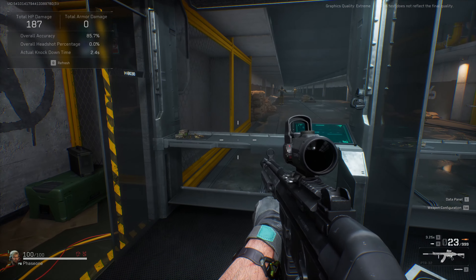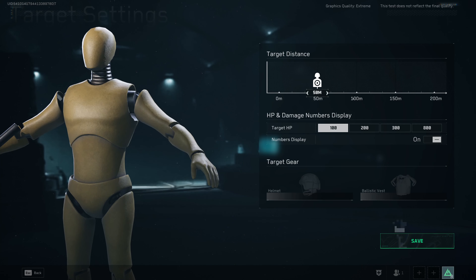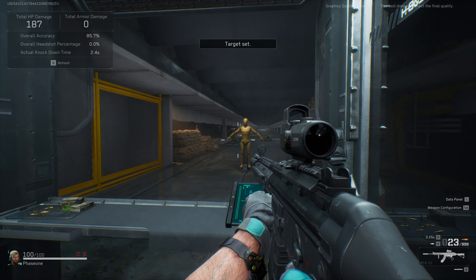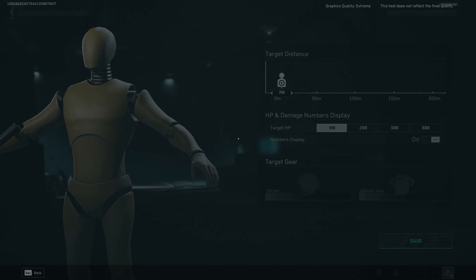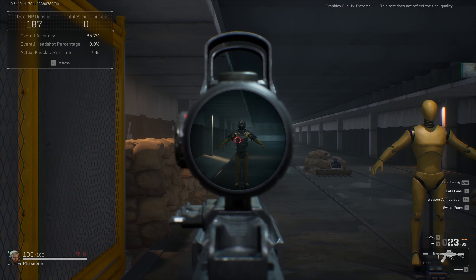A great feature is that you can also set different distances for each target. I can bring one closer and it will move to that position. Of course you can set the damage display as well as the target armor for each one.